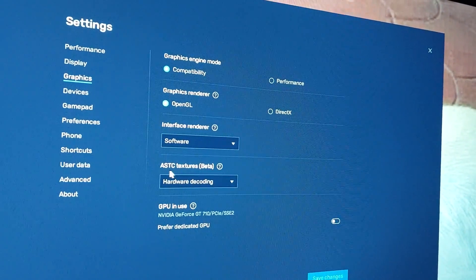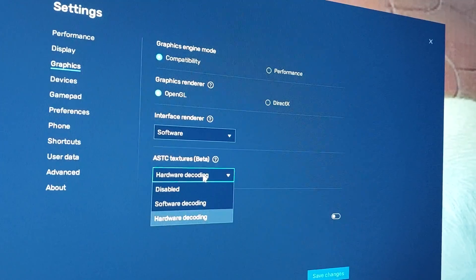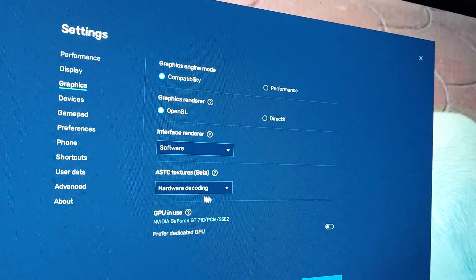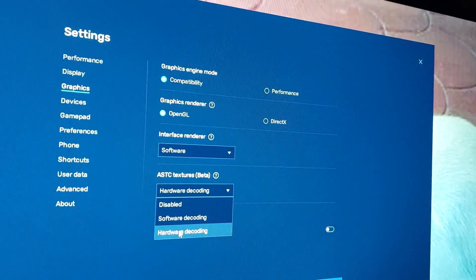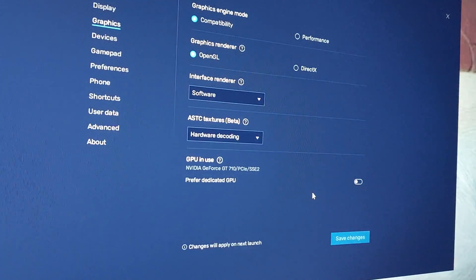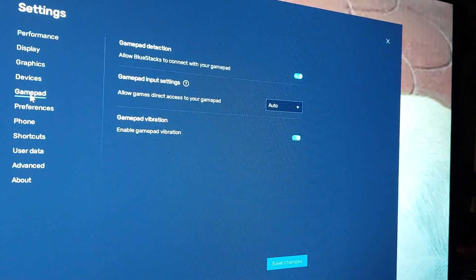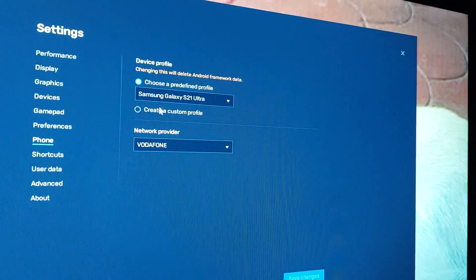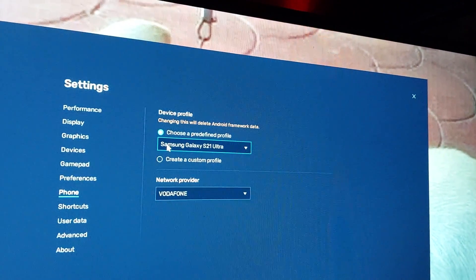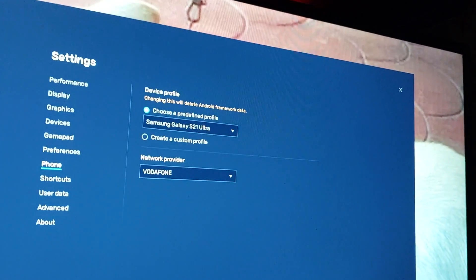This is the one that really helped me a lot: the ASTC Texture — it's in beta. When you do the hardware decoding, not the software one, hardware decoding eventually lets you play the game. Because when I chose software decoding, I wasn't able to play the game — it kept saying the game is not compatible with the device. So if you have a dedicated GPU, untick — uncheck it like that. Then on the device, choose the highest available version, maybe the High-end Samsung Galaxy S21 Ultra, then save settings.